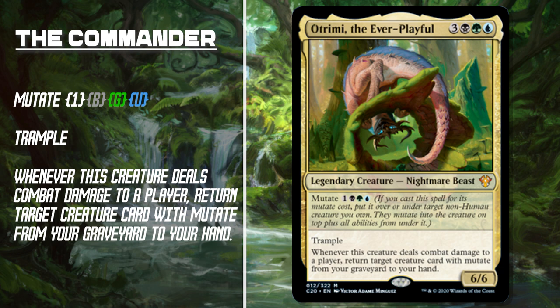Otrimi is a 6/6 nightmare beast costing 3 generic, a black, green, and blue — 6 total CMC. But he does bring with him the ability to mutate for only 1 generic, black, green, and blue, so 4 CMC.